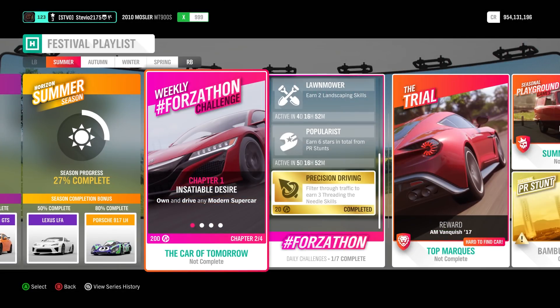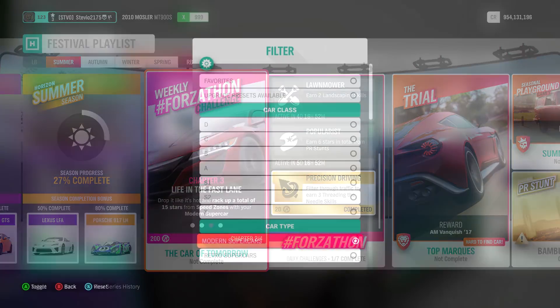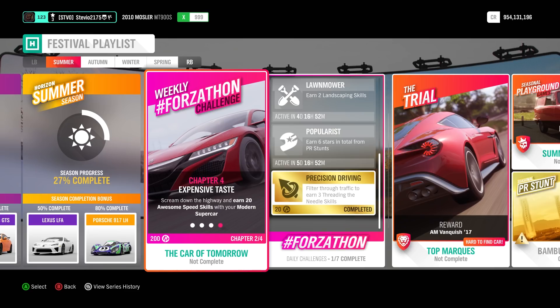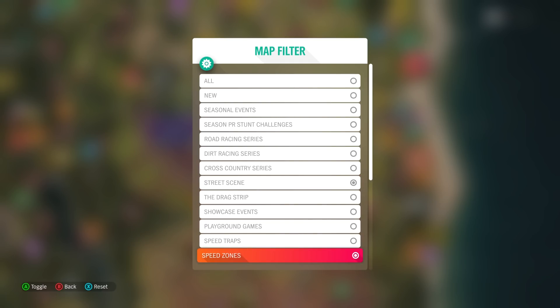Next up, this is a little bit more time consuming, but it gives you the most percentage: 15% for the Forzathon Weekly. Not a bad one this week — we get to use modern supercars. The biggest thing is to remember to do the chapters in order: 1, 2, 3, 4. You want to filter your map for the street scene events and the speed zones, because that's what we're going to have to be looking for.